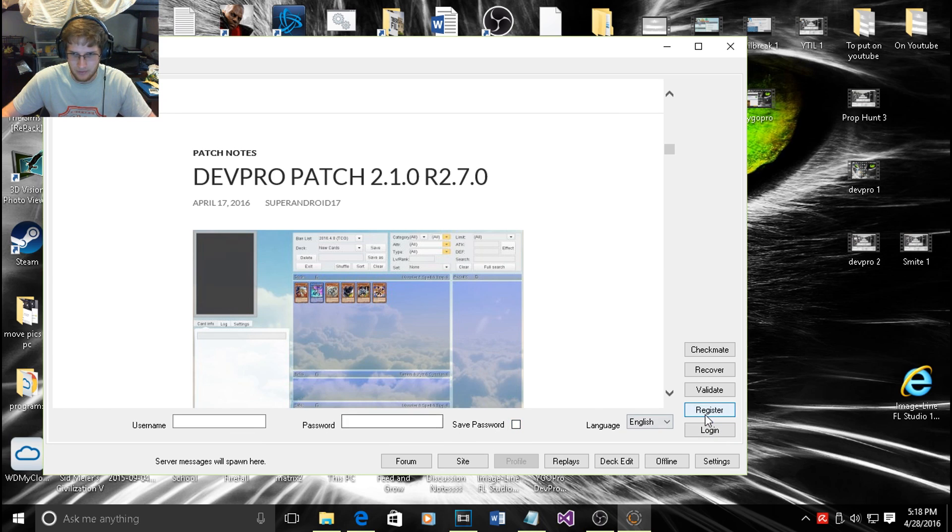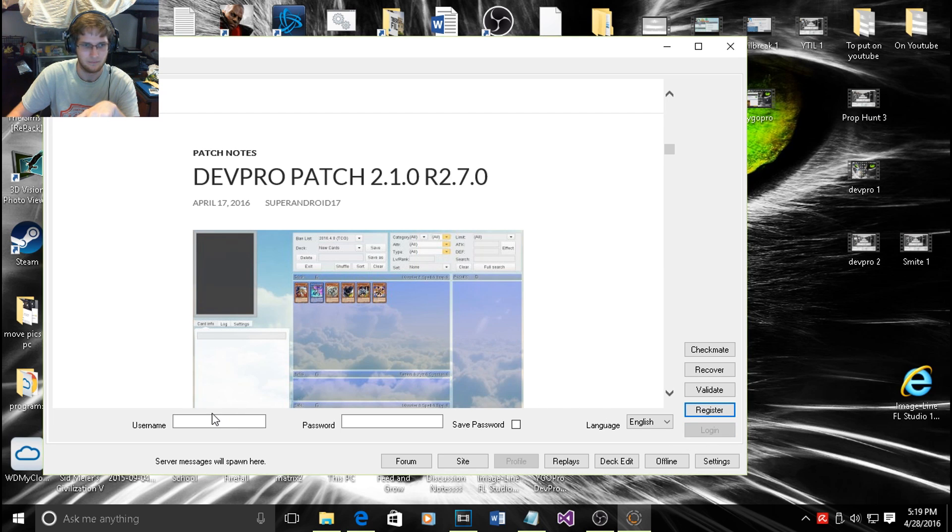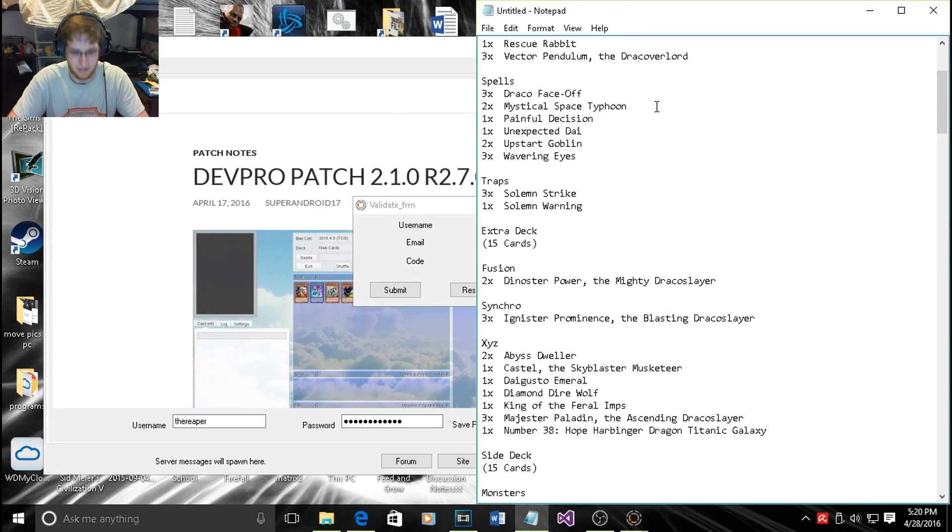Now I need to register since I don't have a username or password yet. I'll use the username 'The Reaper of Code' — actually just 'The Reaper' — set a password, confirm password, and email. Once you register, go ahead and log in and save your password.